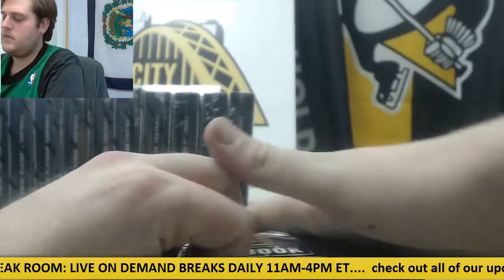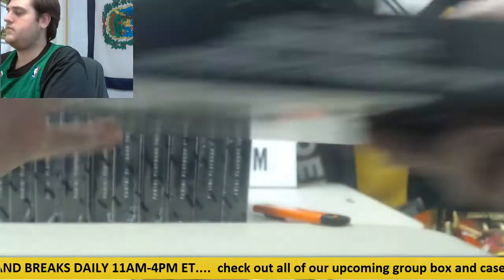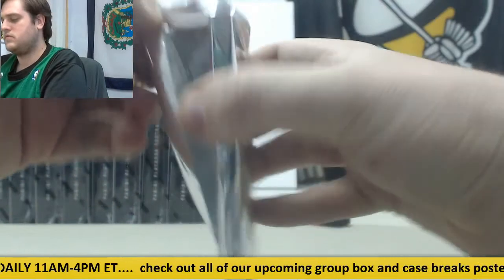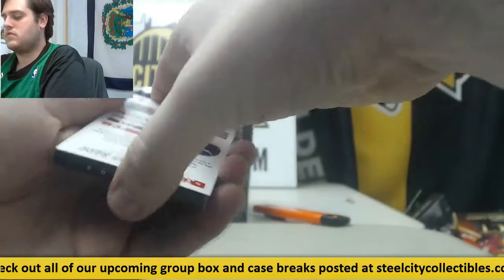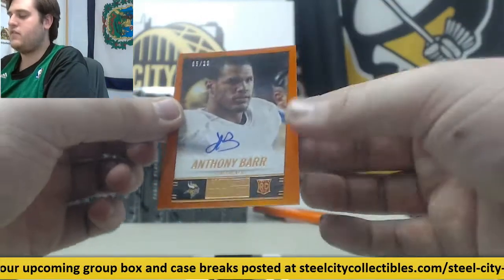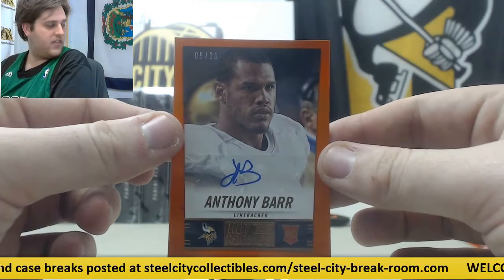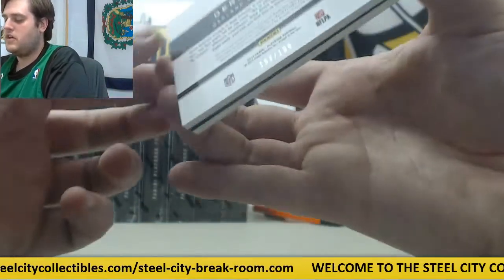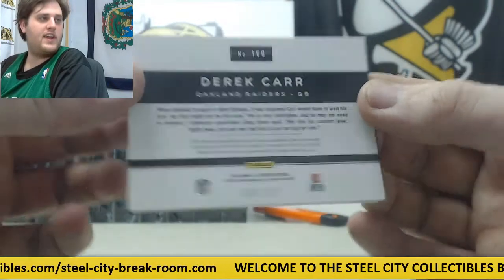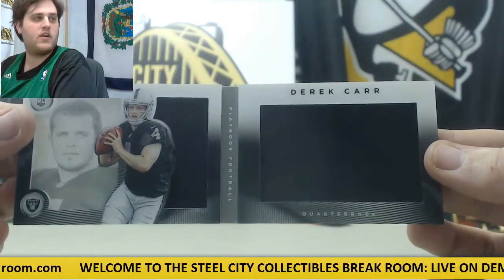For the Vikings, 5 of 20 — rookie card auto, Anthony Barr. Really nice young player for Minnesota. And 199 of 199 — Derek Carr, rookie card, dual jersey booklet, Derek Carr for Oakland.